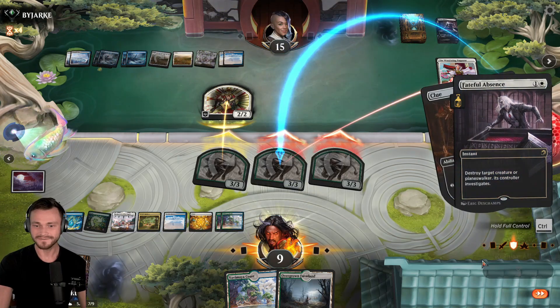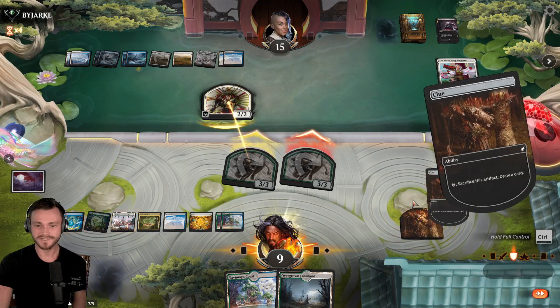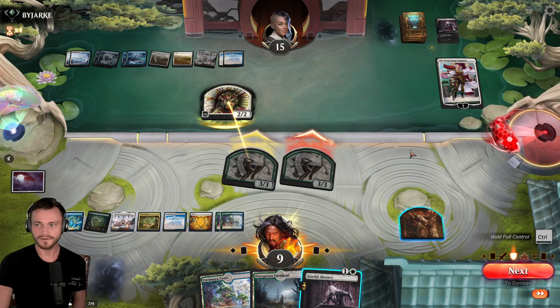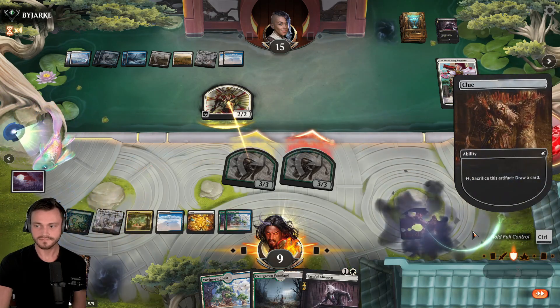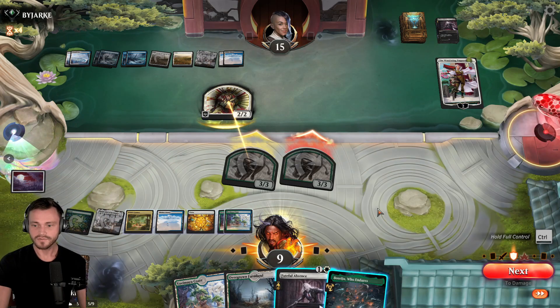Let's take this draw. Let's see if they let us get the draw before they use their second removal spell. Should we have sent all three? They have another one. They have both removal spells. Well, we'll take this draw as well. Probably could have waited. Now it doesn't matter at this point. Well, we draw the answer for their Emperor anyway.